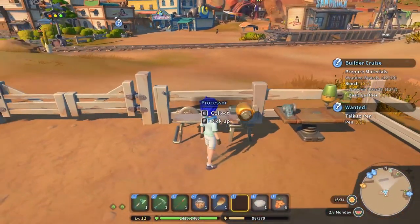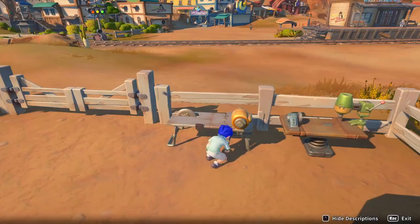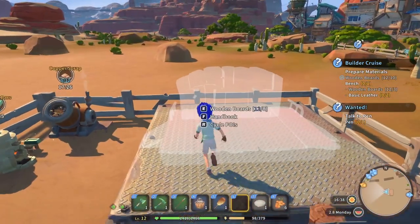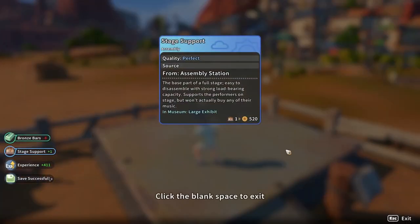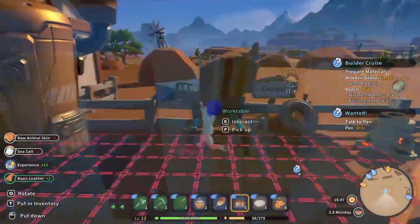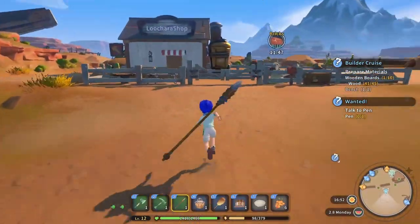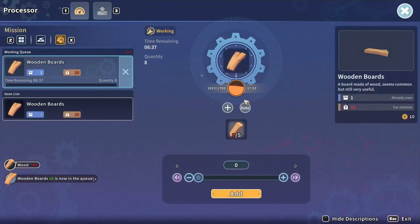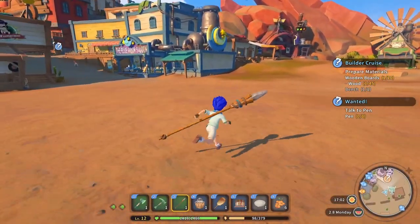We need hardwood sticks — how do we get hardwood sticks? Oh, from a processor. Okay, so we make them here. Do I have everything I need for the stage support? Stone slab — yes. Wooden boards — yes. Bronze bars — yes. I do have everything. We got to make a bench, but we need basic leather for that. Okay, so we got that. We make the bench here — that's done as well. Let's go set up the support. Oh, we need more wooden boards — need a lot more wooden boards. Let's get those cooking. We can do the stage support now, which will give me money.